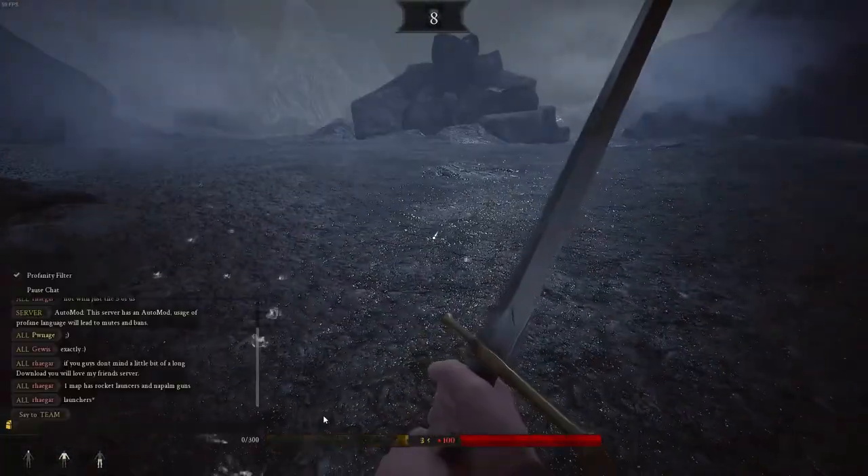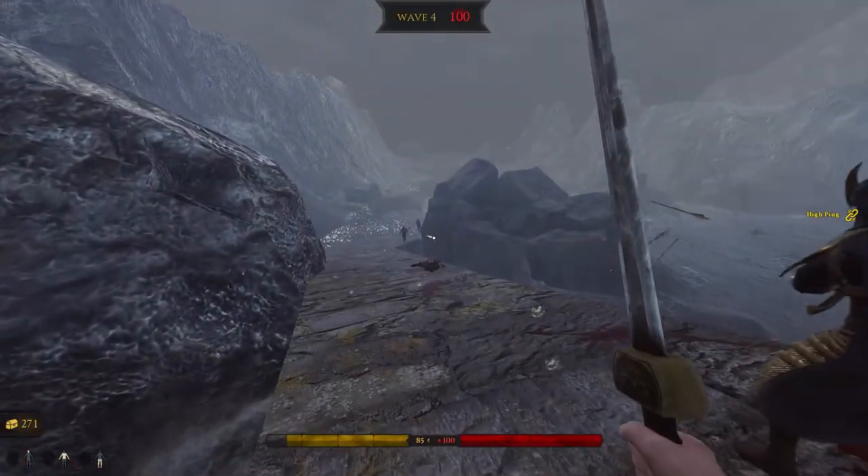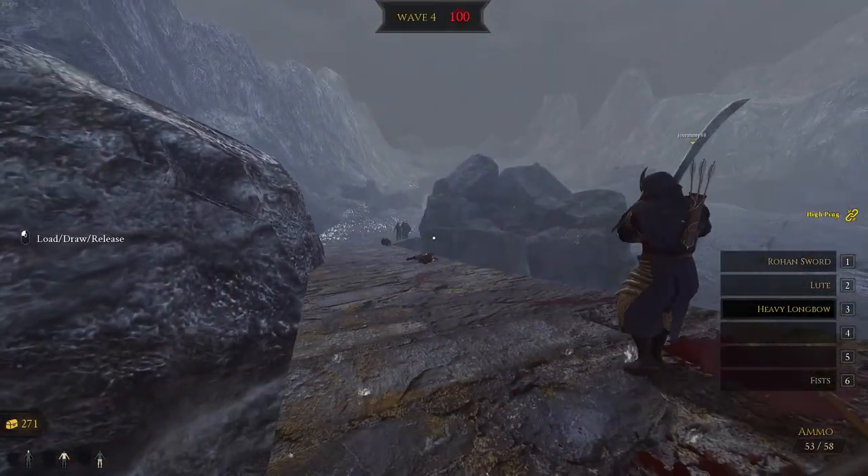You might fall and get ragdolled around but keep pressing and eventually you will break through it. Try to avoid the ramp area since the barrier is tougher and you might fall down and die from the ragdoll.